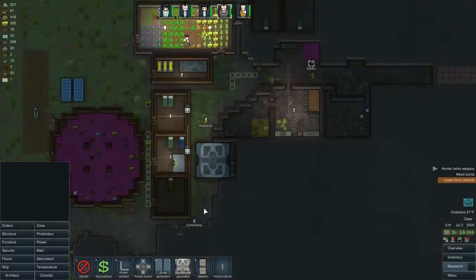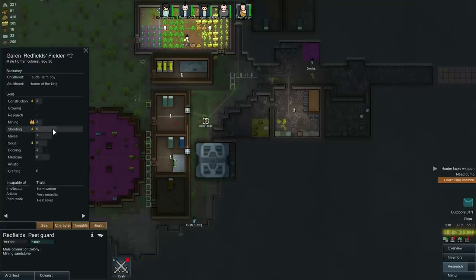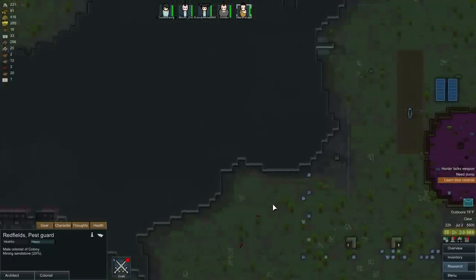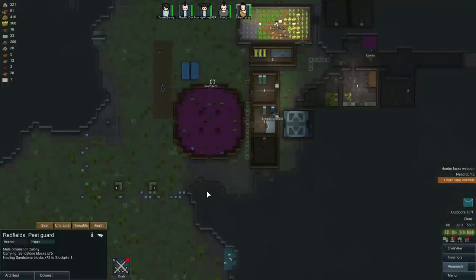Oh, we got Redfields — nice! What is he? Shooter, miner. Let's see what he can do. Redfields, can you haul? Are you a good miner? You're not a good miner, not good at repairs, but you're good at hunting. All right, let's put hunting down to one priority. We will have you hauling. That's what I'm talking about — that's why I need two haulers.